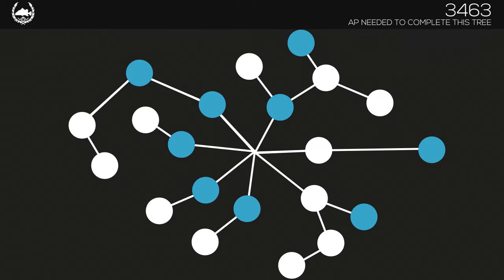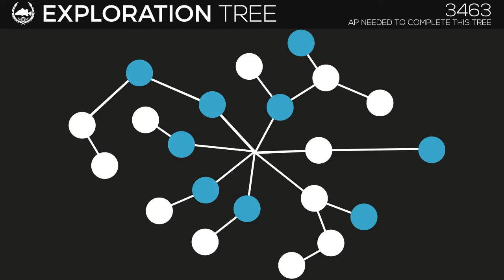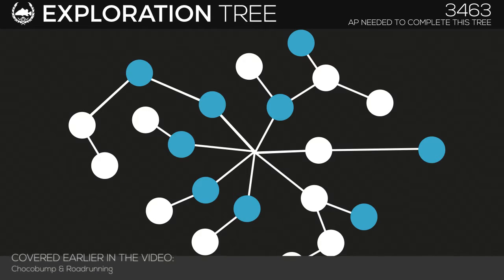The Exploration tree is where you'll want to spend most of your points early on. Remember to unlock these nodes in the order that you would use them. It is not necessary to spend points on nodes that give you additional experience, at least not right away — feel free to unlock experience nodes in whatever order you want. They're nice to have using the same concept as AP: you gain a little now, and it adds up over time. In no particular order, the nodes of interest are Choco Bump and Road Running, which give you AP while traveling by chocobo or car respectively.